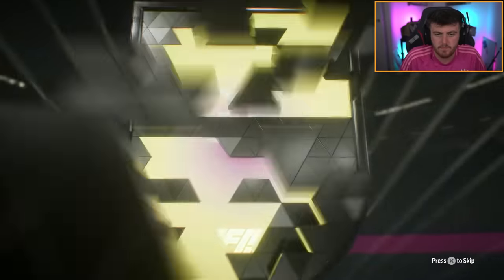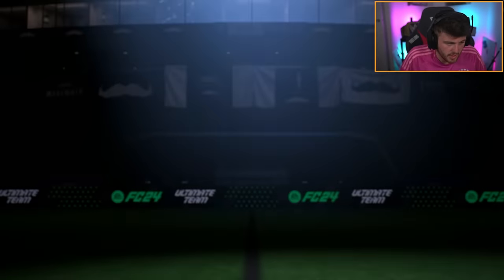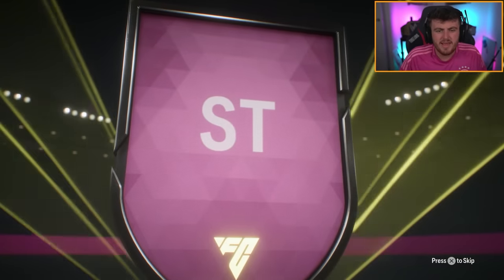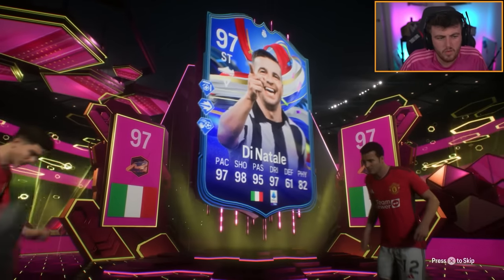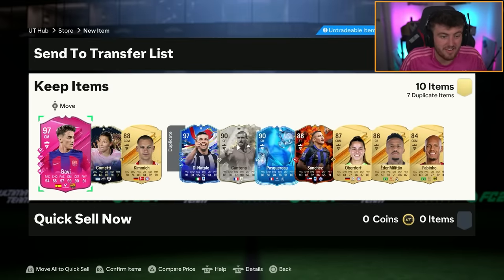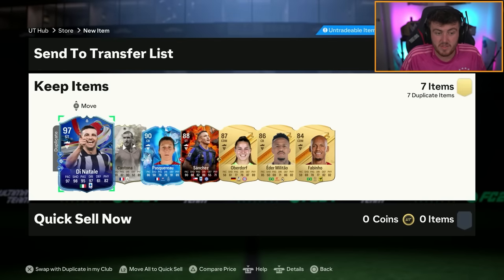Footies guarantee pack - a 99 would be appreciated please EA. Belgium goalkeeper - Thibaut Courtois. Duplicate again, feels bad. Not one we needed. Goalkeeper - it's a footies, let's go! I need Gavi. Nice - that ticks off yet another one. We're actually flying through this collection book. 97 Gavi. Decent pack.